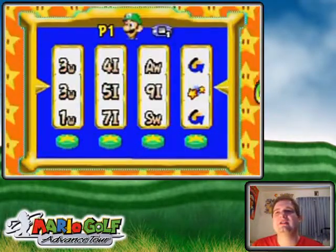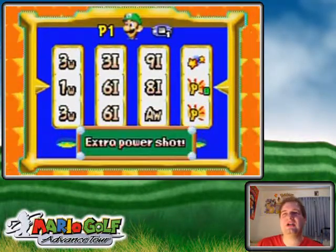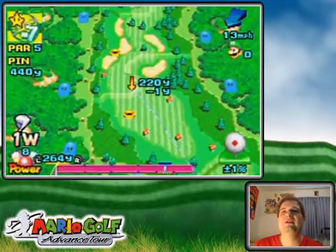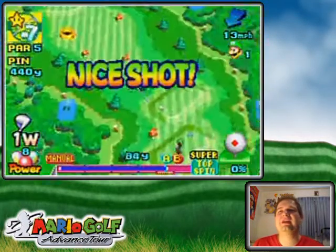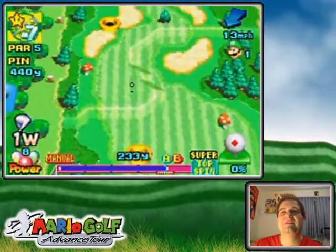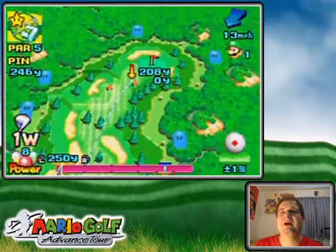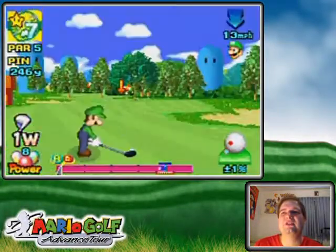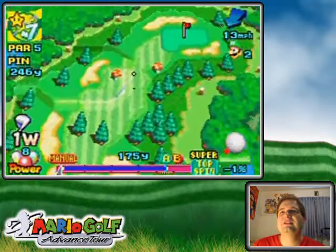Four for birdie — technically a chip-in — driver, six iron, eight iron. Getting double points or a mulligan is much rarer on the wheel, so you can't really expect that a lot, but when you do get lucky enough to get it your scores can soar. I'm not sure if I should have tried to go in that pipe, but I still think I can make the green in two here because I got the driver off the bat.